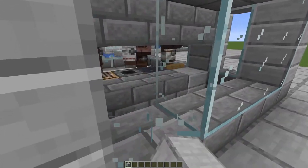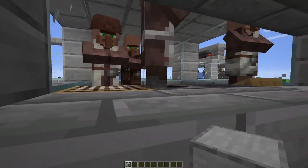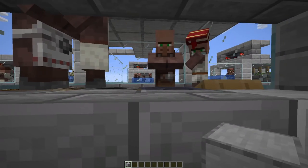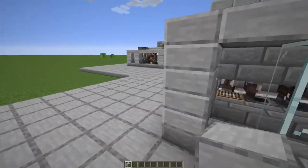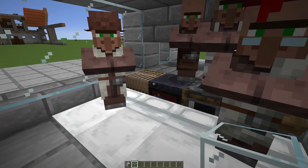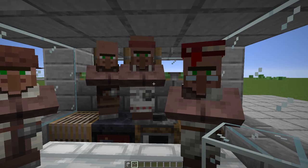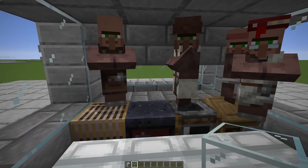This is the zombie chamber — it can just roam around here, and then every now and again the wall will close, which will entice the villagers to go into a state of panic, then have a break, then go into another state of panic. That's how the zombie causes the villagers to spawn iron golems. In the actual villager compartment itself we have four workstations and four beds, because in order for villagers to spawn iron golems they need to have slept and worked in the previous day.